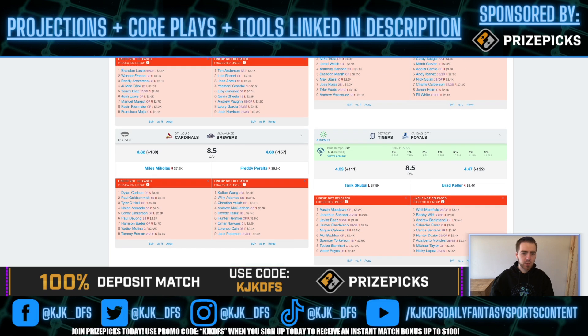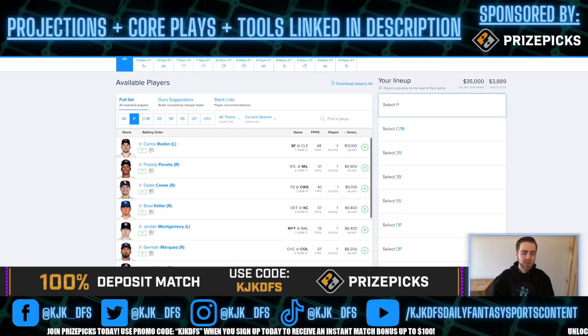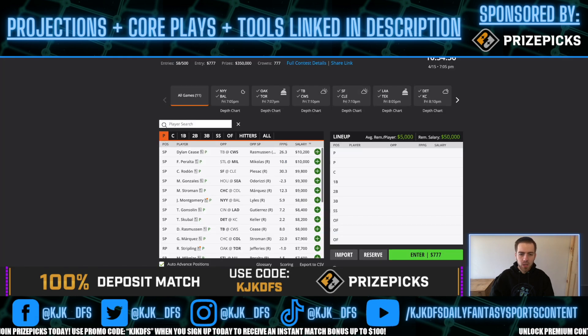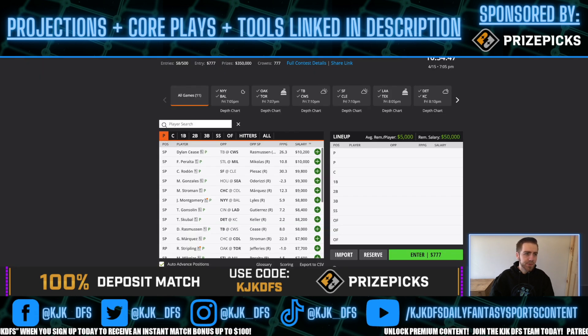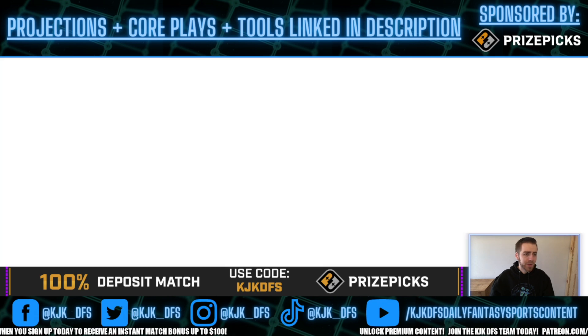Looking at price tags on both websites, Peralta has a slight discount on FanDuel and a slight discount on DraftKings, so if you want to make the argument to go there I wouldn't hate it. The only other thing to check is pitch count — he put up 88 last time, so similar pitch counts and similar upside. Both guys are going to be top candidates for you on the slate tonight, depending on which one you prefer.